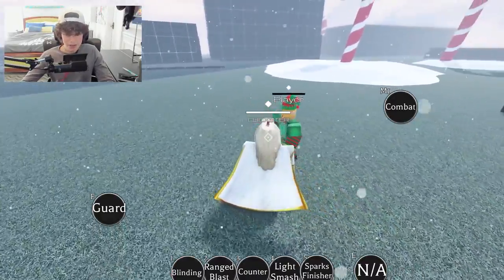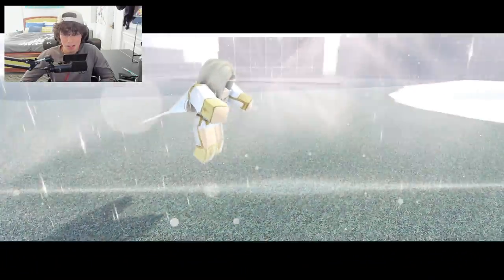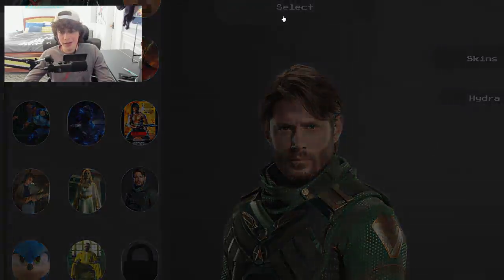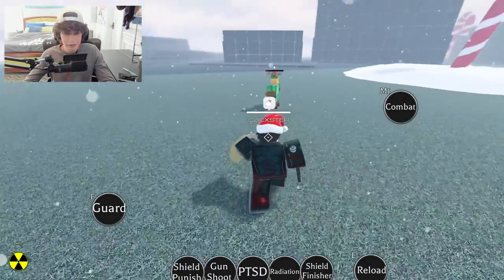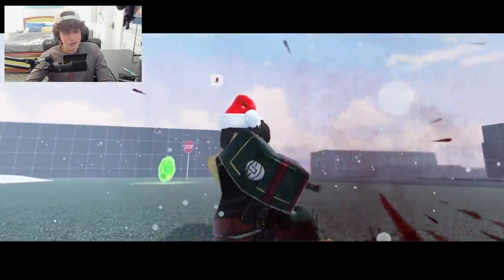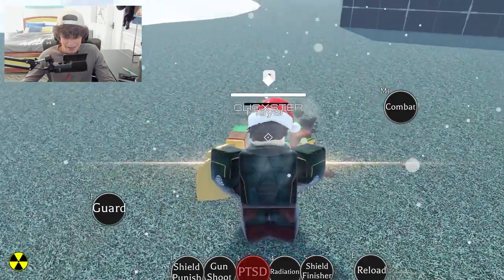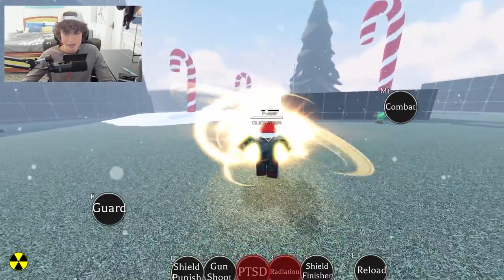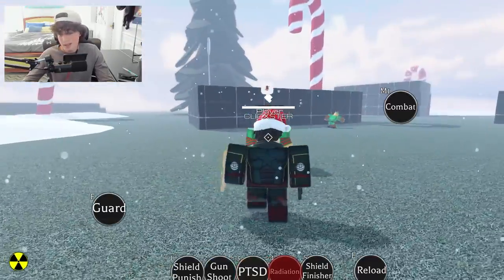Starlight has a sparks finisher — it's like the light attack in the show. For those who don't know, Starlight is from The Boys on Amazon. Then we got Soldier Boy with a shield finisher. He has a melee finisher, but his signature in the show is his PTSD attack — it looks like he actually does have PTSD but kind of holds it in. His radiation ability is where he lets it go — that could be a finisher right there.